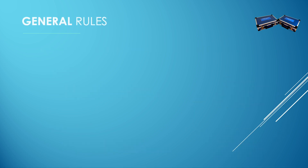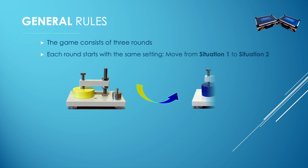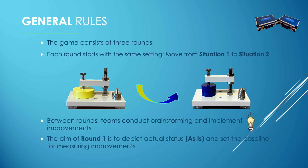The game consists of three rounds. Each round starts with the same setting, moving from situation 1 to situation 2. In the meantime, between the rounds, teams conduct brainstorming and introduce improvements. While the aim of round 1 is to depict actual status and set the baseline for measuring improvement, round 2 and round 3 have specific goals to achieve.